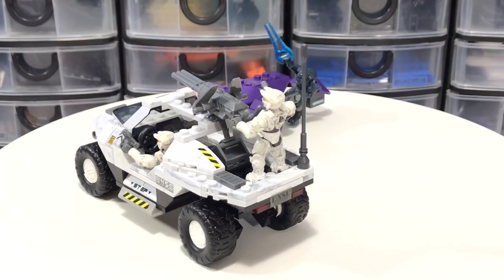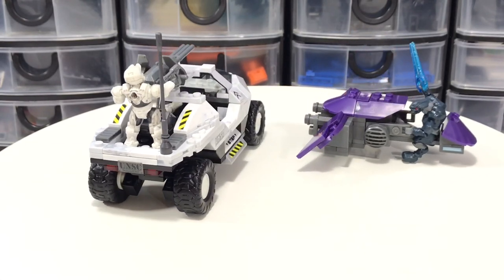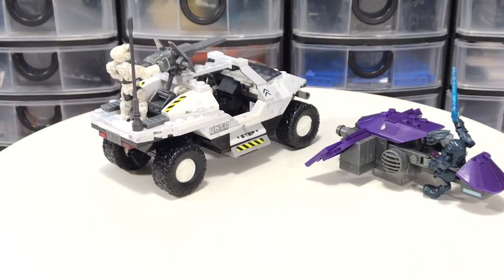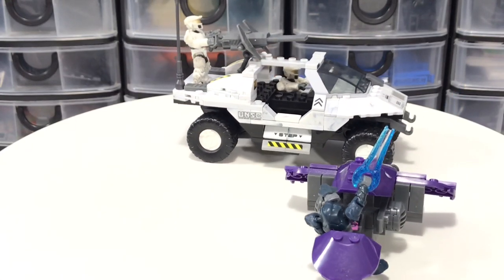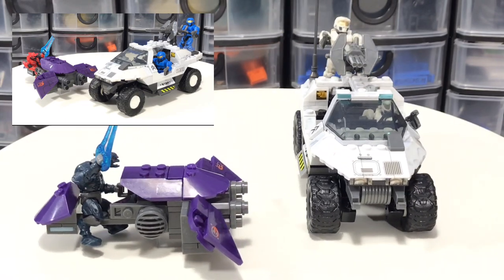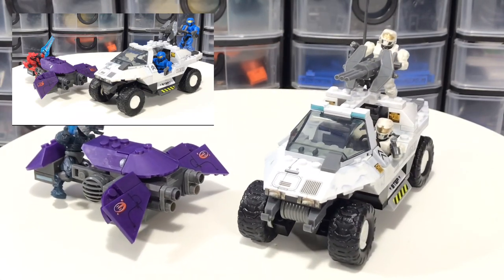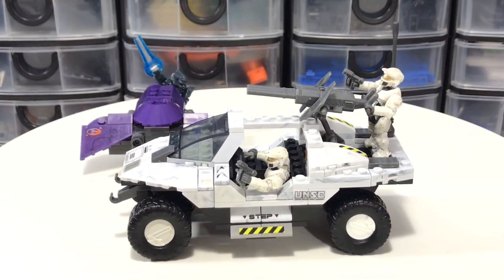The Rocket Warthog had 222 pieces, featuring three figures: two Spartan II whites and one Covenant Elite, and also comes with a Ghost. This set was actually updated two years later as 97003 Snowbound UNSC Rocket Hog — the exact same white hog with a slightly updated Ghost.